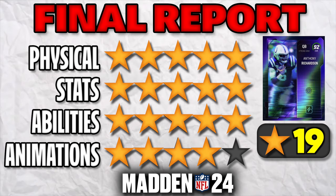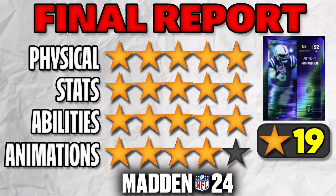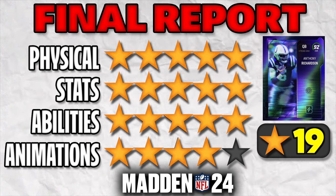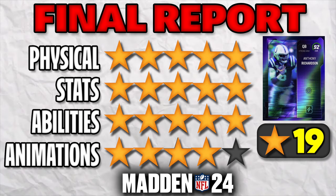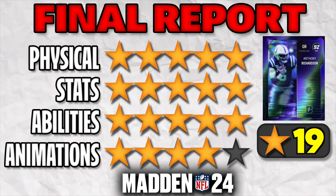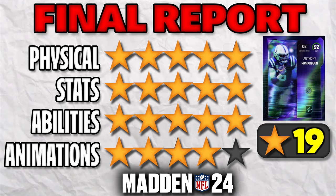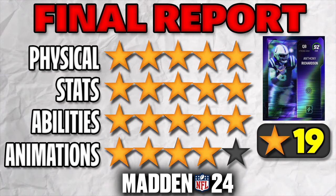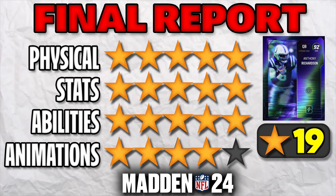Do I think he's the best quarterback in the game right now? Yeah, I do. The combination of speed and set feet lead is overpowered, and with rollout offenses getting popular in Madden 24, Richardson is gonna be a threat. He's definitely better than Patty — better release and 11 more speed, plus being a better ball carrier puts him over Mahomes for me. As for when to buy: I'd wait for him to drop to around 7-8 million. Don't buy at 1.1 — his price will drop as the promo goes on. Anthony Richardson: 19 stars.